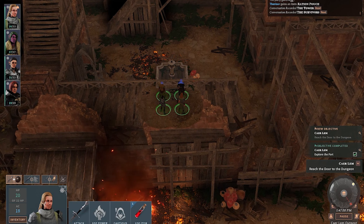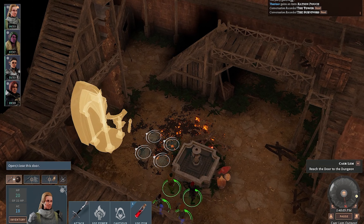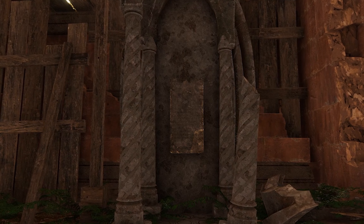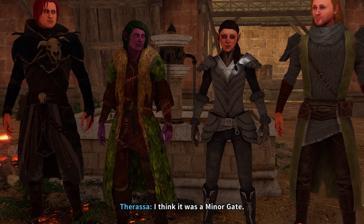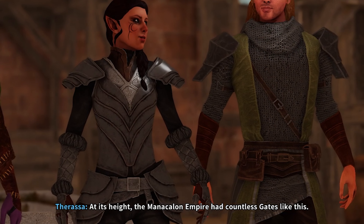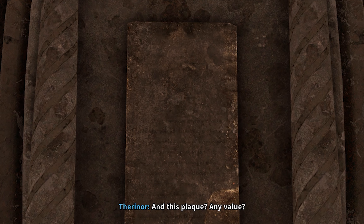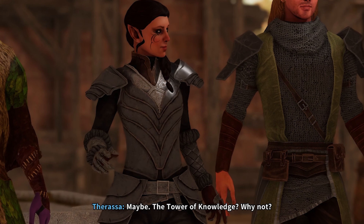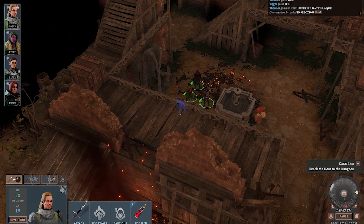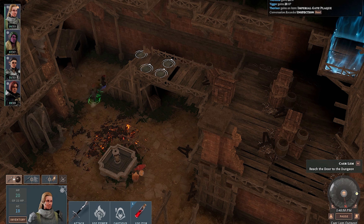Let's try that. I think it was a minor gate. Roads — the Manakalan Empire had countless gates like this to magically travel through the empire. I don't suppose it still works. Some say there are still functioning gates. And this plaque — any value? Maybe the Tower of Knowledge. Why not? That dialogue didn't really tell me that much. I'm a little confused, so let's see how I get up there.